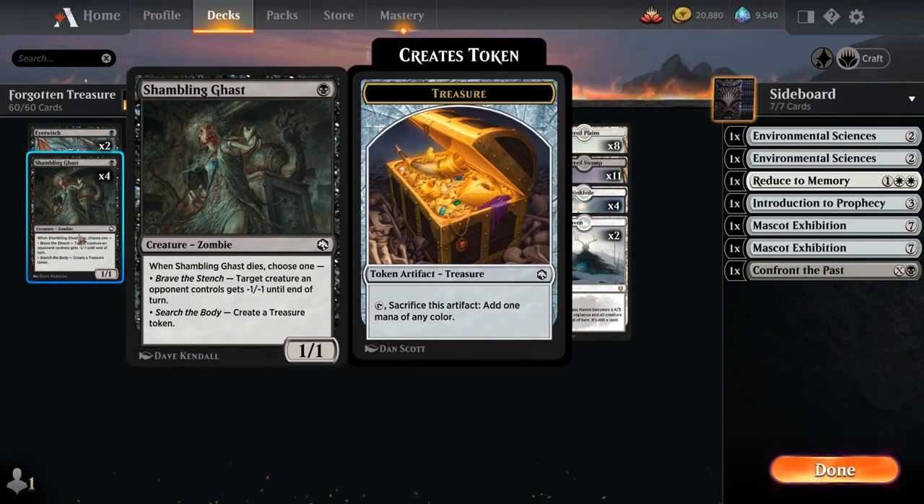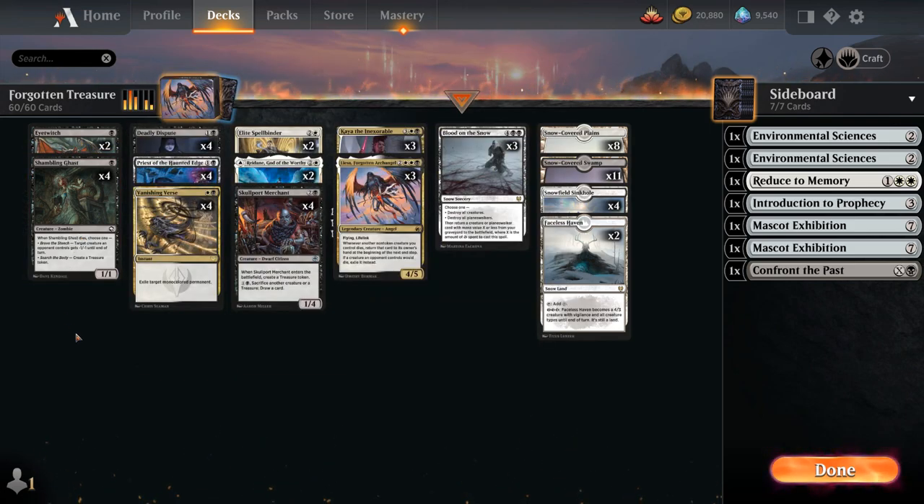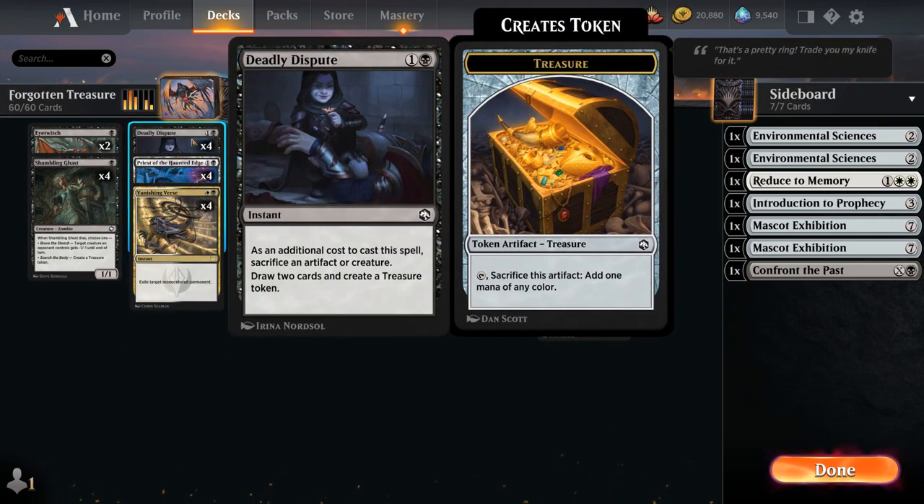We've got the full playset of Shambling Ghast — a 1-1 that when it dies gives an opposing creature minus one minus one until end of turn, or we can generate a treasure token allowing us to ramp into our powerful five drops. The perfect combo with Shambling Ghast is Deadly Dispute on turn two, sacrificing another creature or artifact as an additional cost, then we get to draw two and generate a treasure. Ghast into Dispute allows us to play a five drop on turn three.